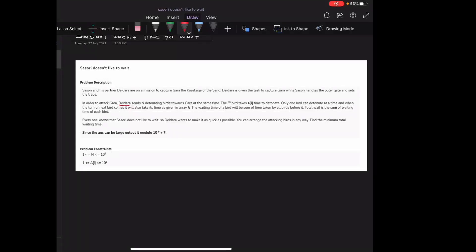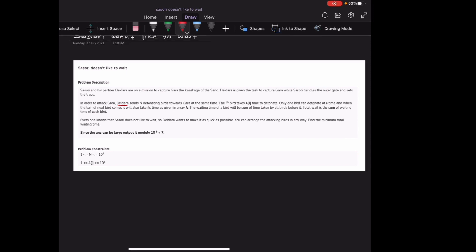Hello everyone, today is day 1 of code drift and we are going to begin with solving the problem 'Sasri Doesn't Like to Wait.' In this problem, Sasri and his partner Deedra want to attack Gara. In order to attack Gara, Deedra sends N detonating birds towards Gara at the same time.